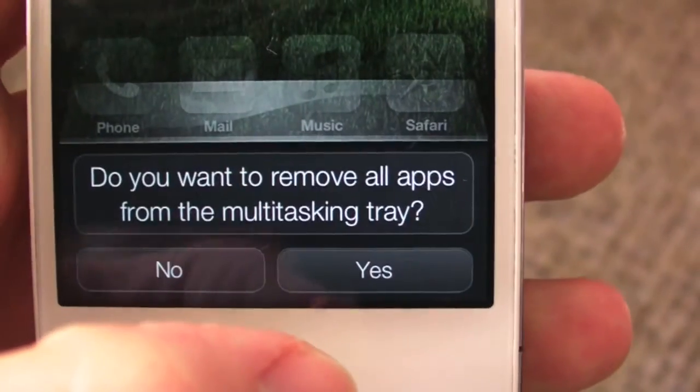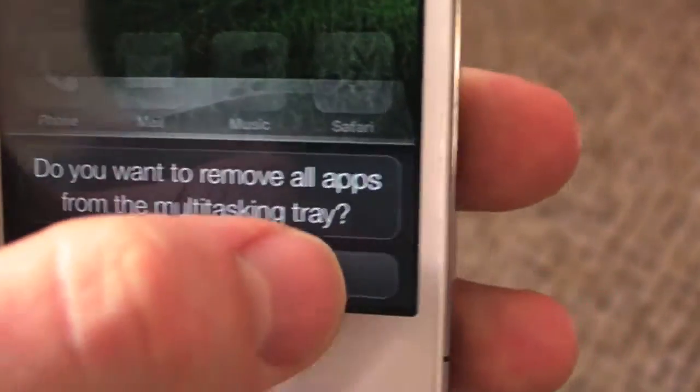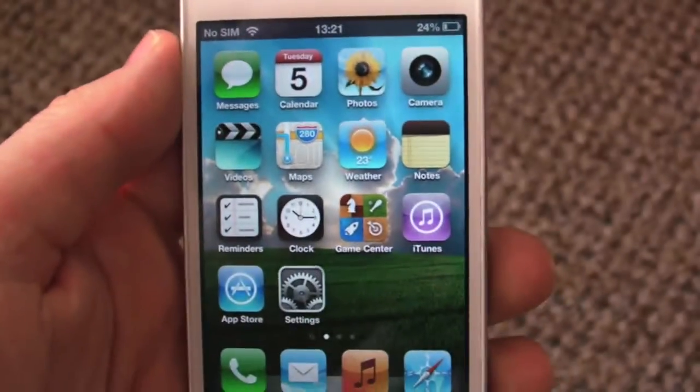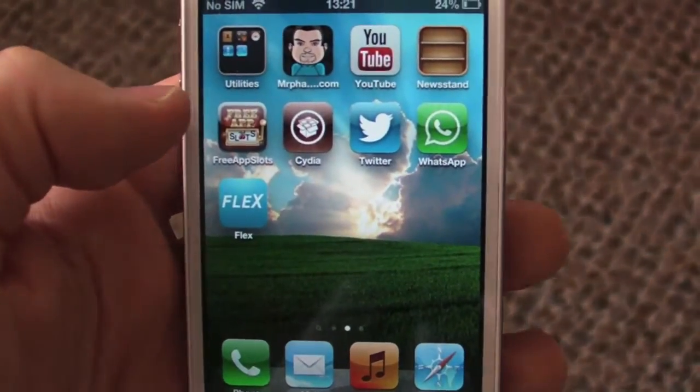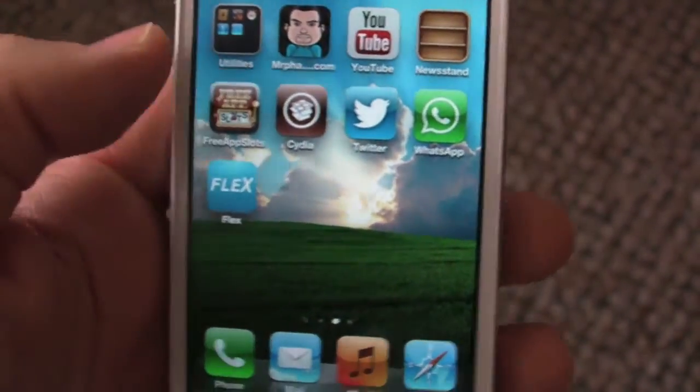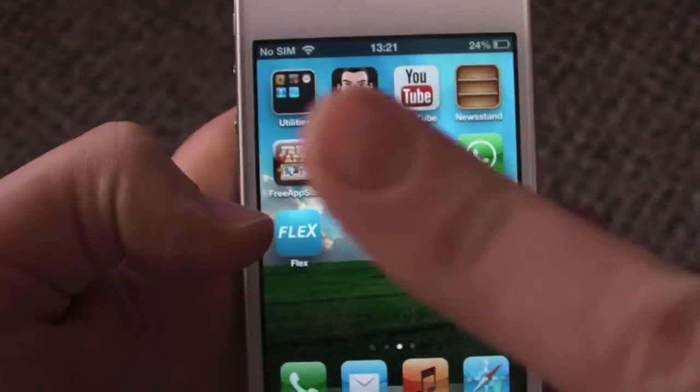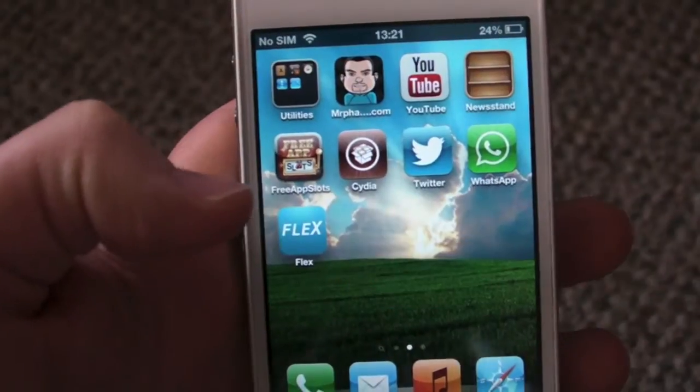To delete apps, just hold them — it's asking you if you want to remove all of your apps. In the options you can change that if you wish. That was just a quick multitasking tweak from Sidia — that is Axo. Thanks for watching!